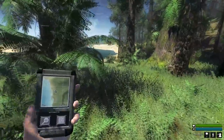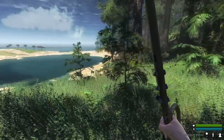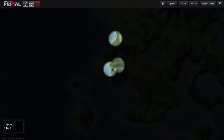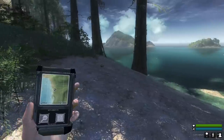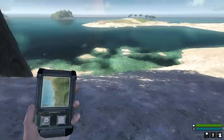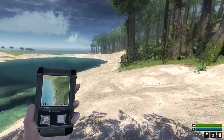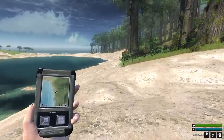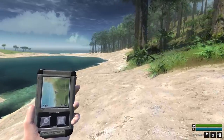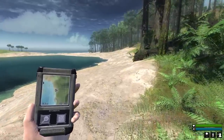In my testing to make sure this save file would actually work, I did basically get the starting machete, and I got a little bit of map unlock with the map fragment, so we can kind of see a little bit of what's around here. Hopefully we can find a little bit of equipment before we run into any dinosaurs. Running along the beach is a pretty good way to find equipment, and really we don't want to encounter much of anything other than velociraptors until we get an actual gun, but the machete seems to do decent with the velociraptors at least.